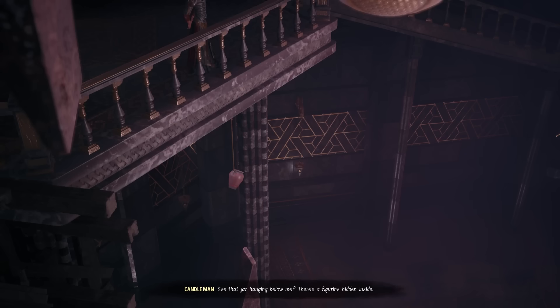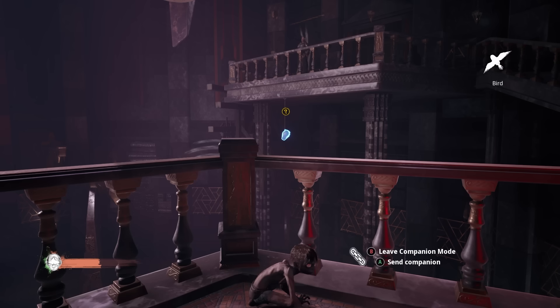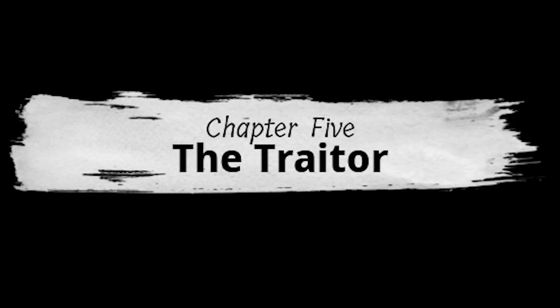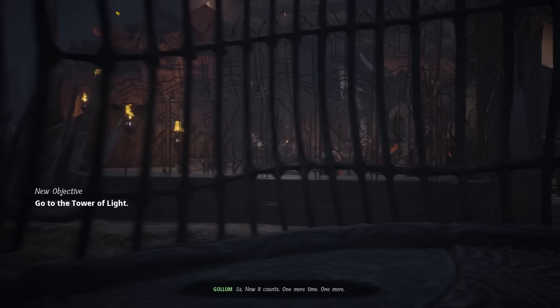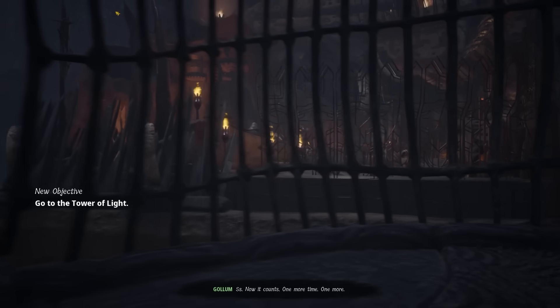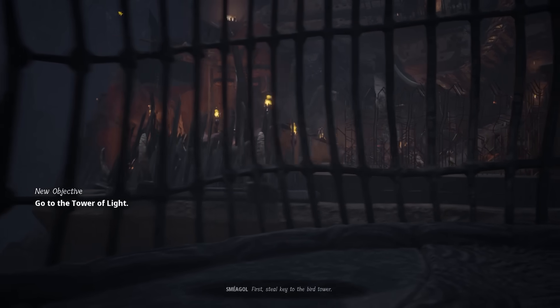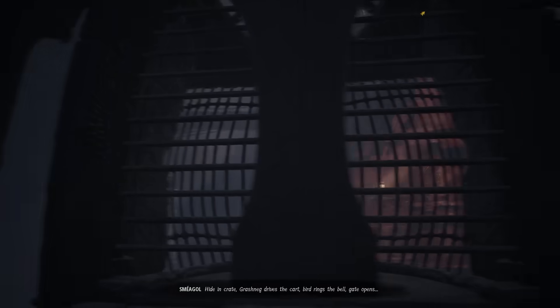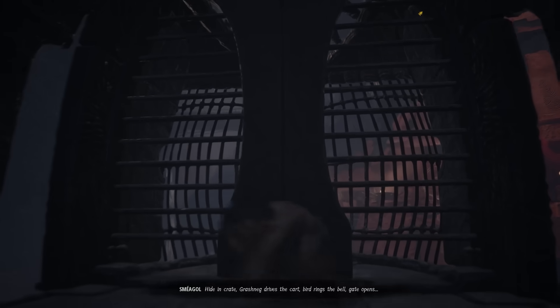See that jar hanging below me? There's a figurine hidden inside. A figurine jar? Don't tell me you filled it with breeding goo. Bird, this might not be pretty, but I need you to go get that figurine out of that jar. Why is chapter five in a nice fantasy font and "The Traitor" just has that fine penmanship script — so why are half the menus in Calibri? It must be so they can sell a better font DLC later. Pay three bucks to fix the font.